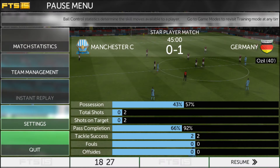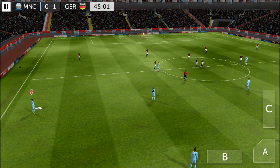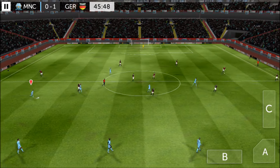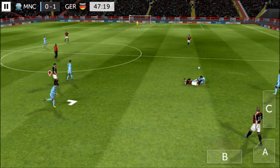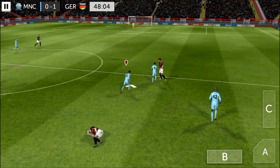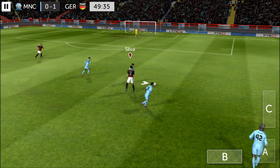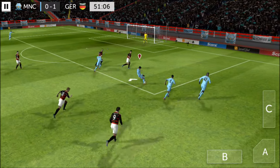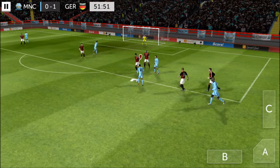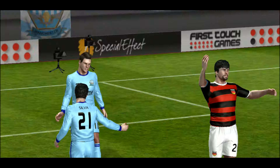It is 1-0 at the half. I just can't score. I'm losing, and I'm only controlling Silva — I pretty much have to do everything. Look at this defending. Come on, give it to me — you're not gonna shoot, pass it! Run Silva, use your speed. Shoot. Yeah, we forced the penalty — I was in the box. Good enough. Can I take it?